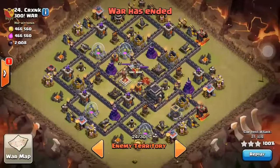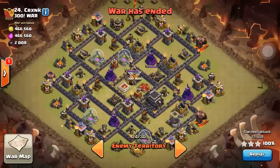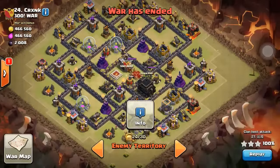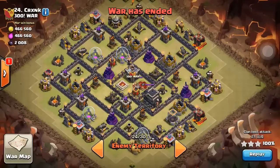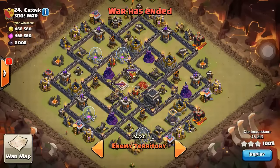Alright, so this is a symmetrical and anti-3-star base design. As long as you see the Town Hall now in the center to be protected, and they protect the heroes and clan castles, that means this is anti-3-star base design. And if you see tons of space in the center, then you can also guess this is anti-GoHog rider as well.